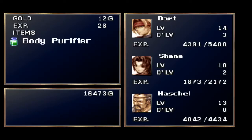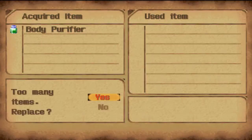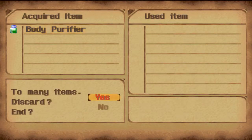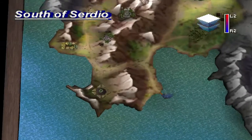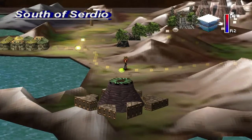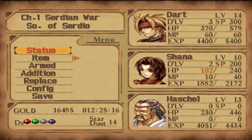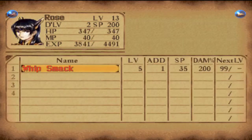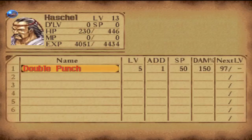I should go over my setup before starting a fight. I have Hashel and Shana in my party, and that's for a special reason. I got Hashel up to his fifth addition level, so when I get back to the main storyline I'm not going to be using him right away because he doesn't have a Dragoon spirit.